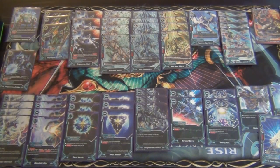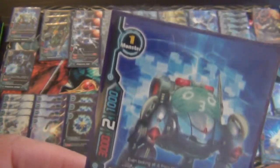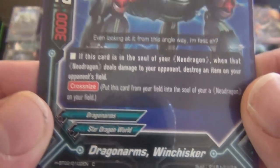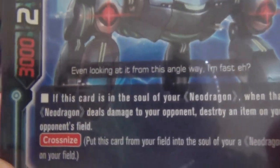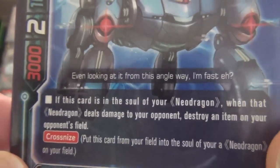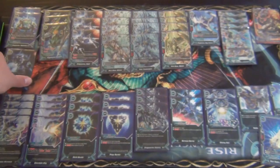Next, a Crossknizer we play at two copies: Dragon Arms Winchisker. He's a 3/2/1, size 1. If this card is in the soul of your Neo Dragon, when that Neo Dragon deals damage to your opponent, destroy an item on your opponent's field. Some solid item hate within Star Dragon World.